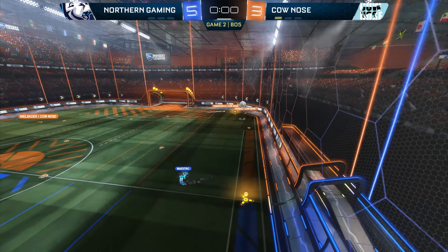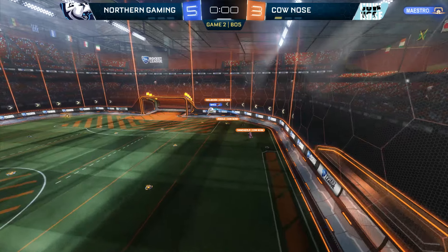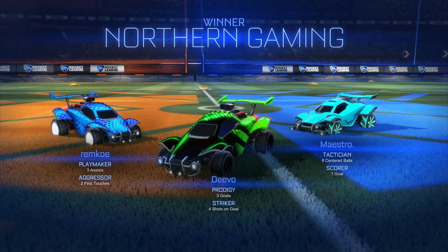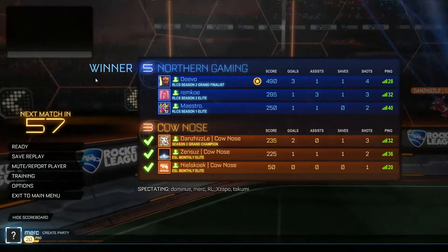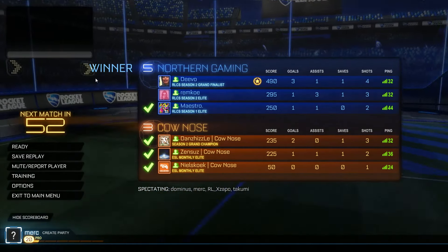This is going to mean that we are guaranteed to see the map that you guys have voted for, as we are guaranteed at least four matches played here. Maestro tries to use the spikes there, but Northern Gaming take a win and it was pretty convincing. Looking very strong. Couple of normie goals, even though power-ups were used towards the end of them. It's just that open field midfield pass play — and they're showing that here.